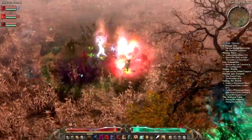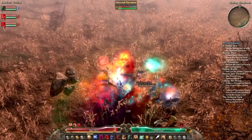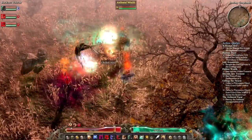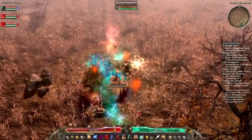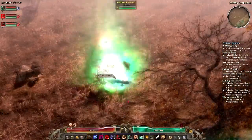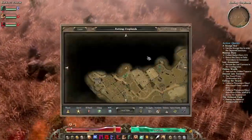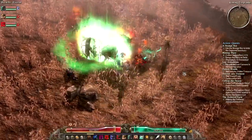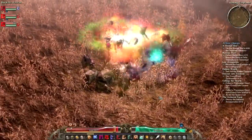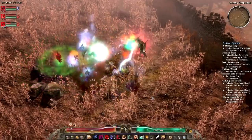Let's go for a bit of a run. Get all the totems down, spam Curse of Frailty, and then I hit people with Devouring Swarm. It doesn't do masses of damage — a lot more damage is coming from the totems — but it's handy. The playstyle is pretty much rinse and repeat.